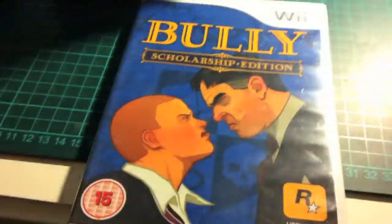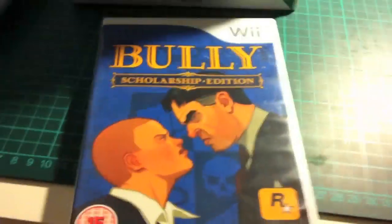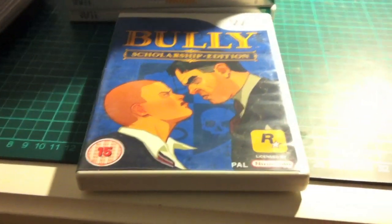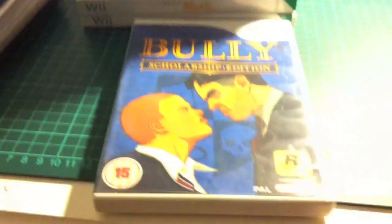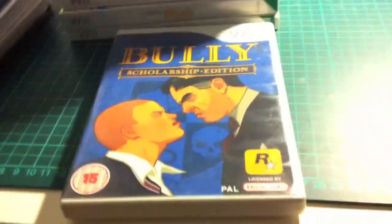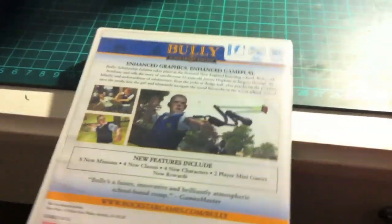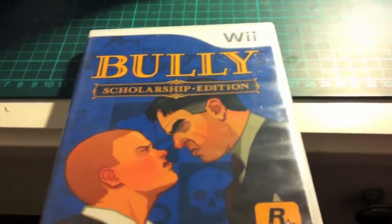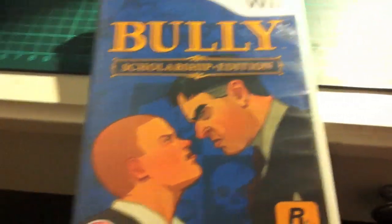The next one is Bully: Scholarship Edition. I bought this because my PS2 broke and I had Canis Canem Edit, which is Bully on the PS2, so I really wanted to play it again. This is basically the same — it's meant to have better graphics, but the Wii and PS2 graphics are basically the same. Anyway, if you're looking for a free roam on the Wii, this is a really good one to pick up.